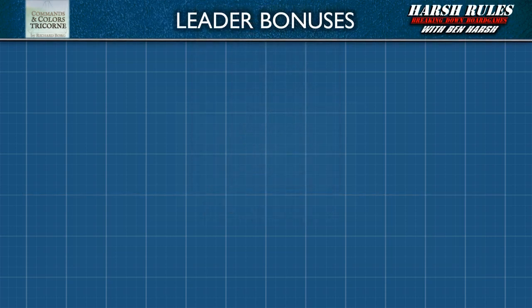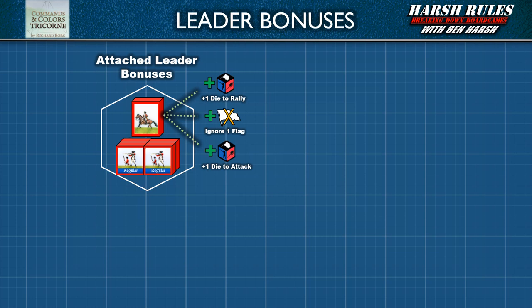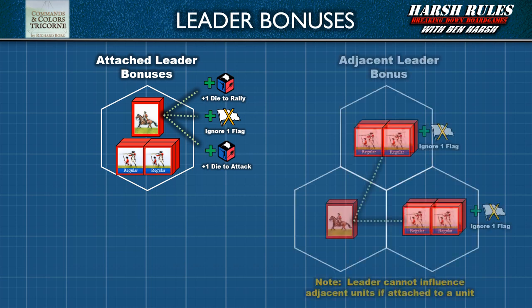Let's take a more detailed look at leader bonuses. Leaders bolster the morale of their forces in two ways. First, if a leader occupies the same hex as a unit, they're considered attached. An attached leader provides several bonuses: the leader adds a battle die to the unit's attack, the unit can ignore one more flag, and this also provides an additional die to the unit's rally roll. Second, when a leader is alone in a hex, all adjacent friendly units without an attached leader can ignore one flag. However, these abilities do not stack — if a leader is attached to a unit, all their attention and bonuses are focused on that unit, and adjacent units do not get the bonus of ignoring one flag.